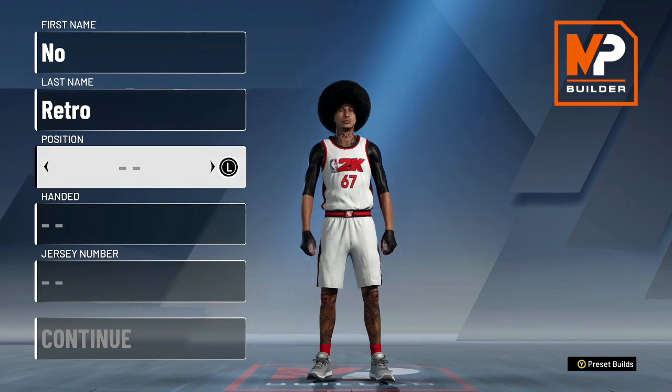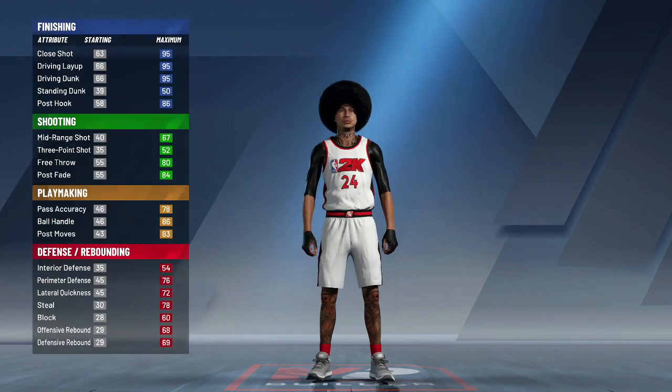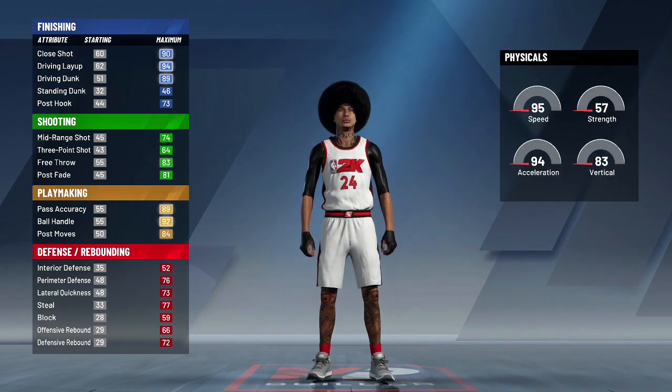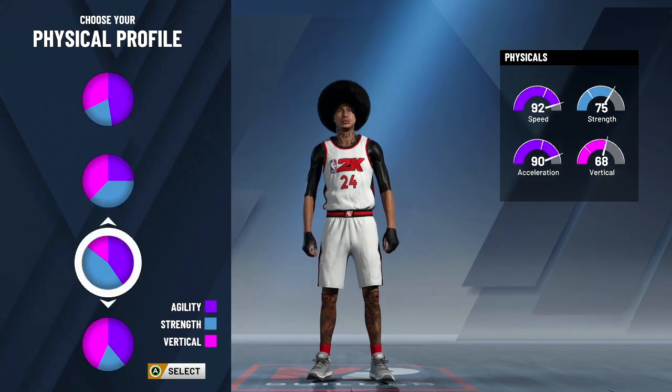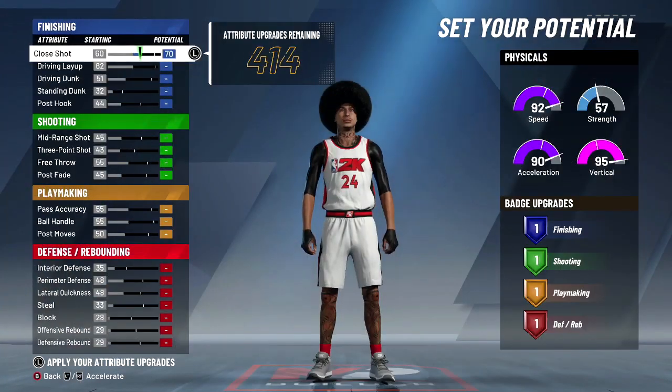We're going to go point guard, right-handed, number 24. We're going to go with this pie chart, but don't choose this pie chart if you can't shoot without a bar. You can still get a pretty fast speed with a way higher vertical. We're going to max these out.